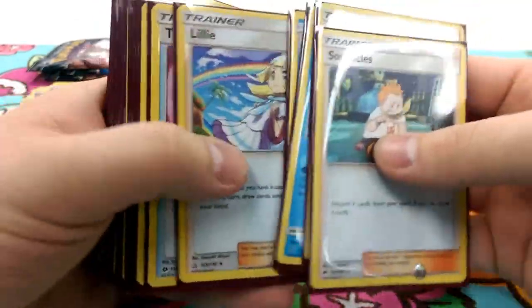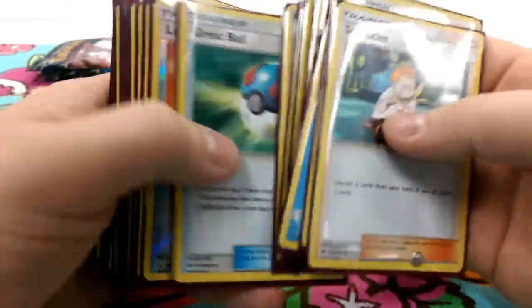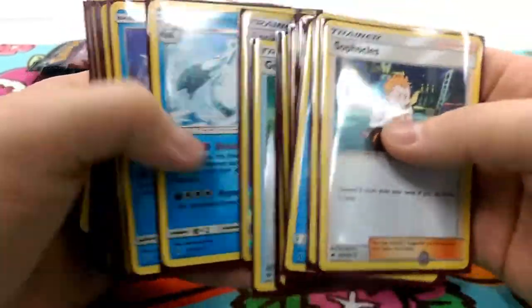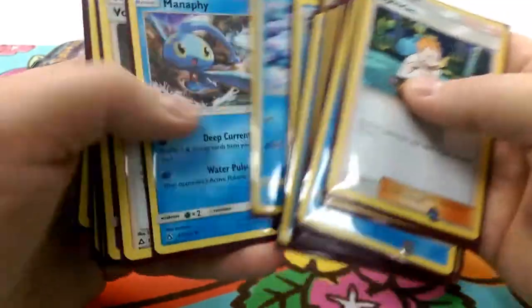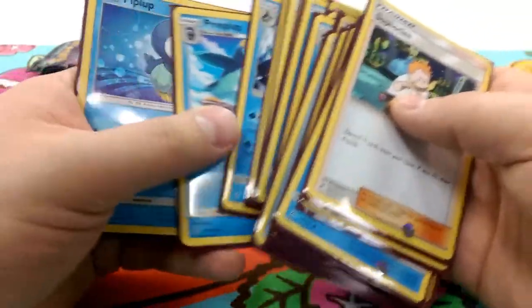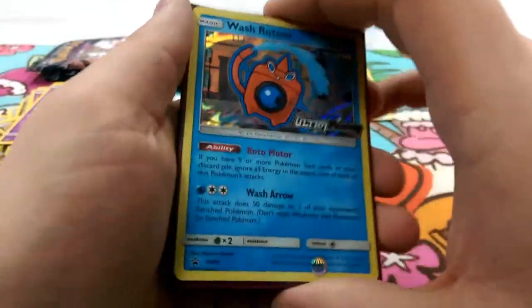For trainers, I chose Piplup and Empoleon. Got the Shauna for Call for Family to set up the bench, Looker's Whistle, a couple Lookers, Abomasnow for that energy bring-back. There's a new type Gnaw which I think is really cool — put that in with some Valleys and a bunch of energy. I went three and zero so I actually did pretty well with Empoleon.